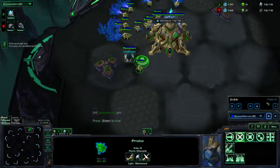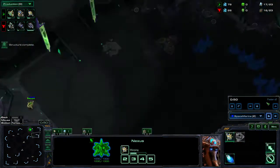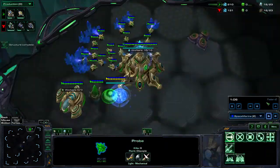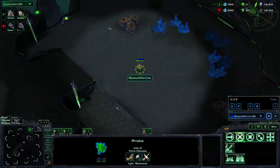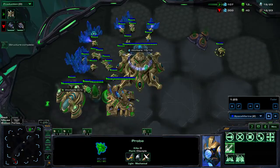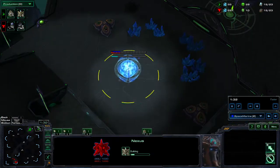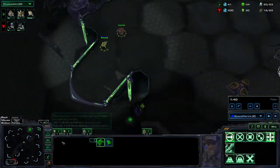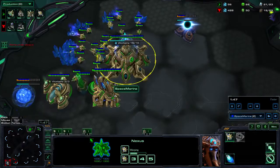Going into the replay, we're going to make a normal gateway expansion. I'll speed it up in the beginning — this is always the same: 13 pylon, 16 gate, 16 gas, then the scout. Notice I have 16 on the mineral line and no gas mining, mainly because I want the expansion really quickly. Earlier expansion means more income sooner. We build the Nexus, rally probes to gas, build the cybernetics core — this is a 19 cybernetics core, meaning we cut probes at 19, build the Nexus, still cut probes, build the cybernetics core, then restart probe production and build a 21 gas.